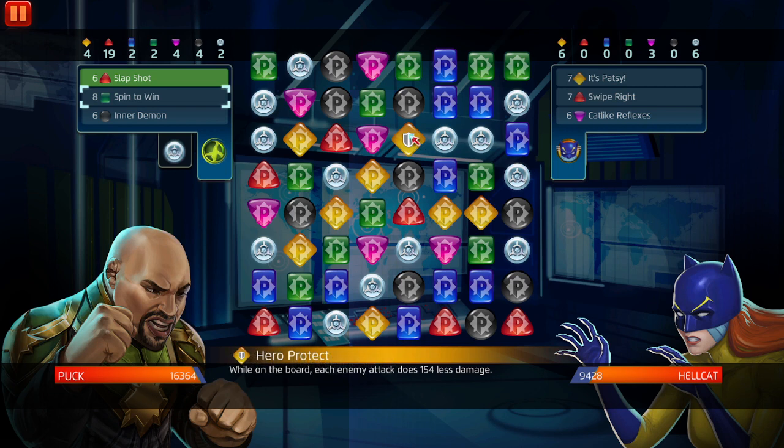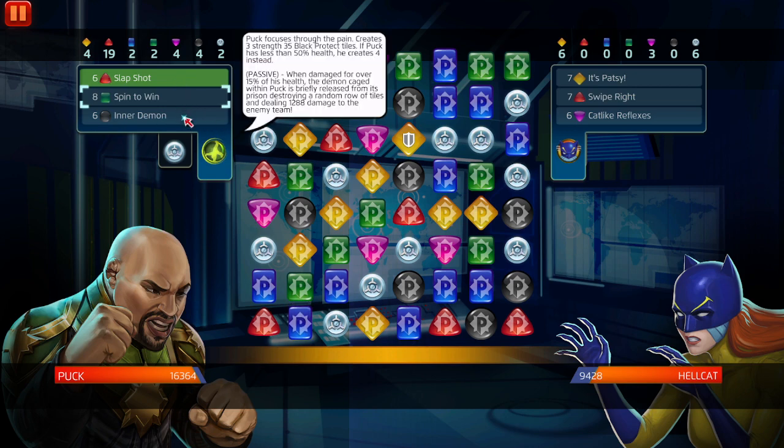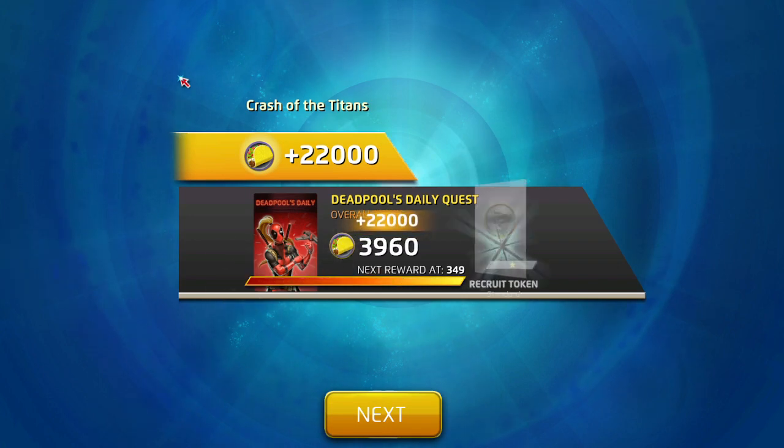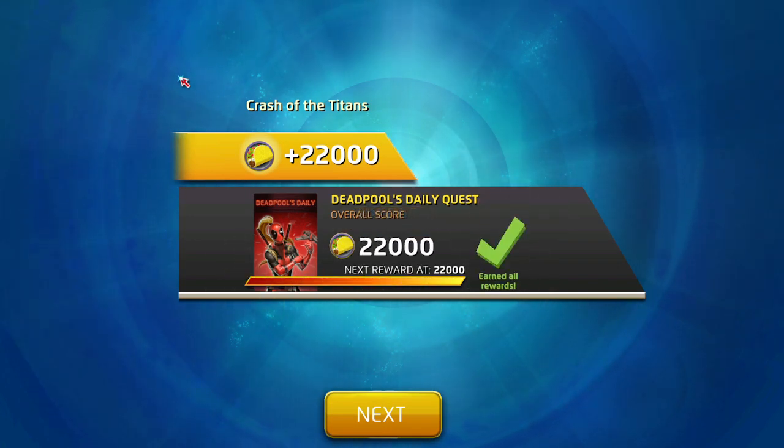Nine thousand — we made it. We got a yellow, we need a black protect tile and I don't think the board's going to give us black AP. Destroying a random row deals 1,288 damage to the enemy team — basically free AOE for 4,000. Hellcat's going to go down from this — okay well that was pretty simple, just used red. Plans went out the window. This is Crash of the Titans 161, Puck versus Hellcat. As always let me know what you guys think — catch you in the next one.